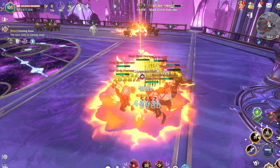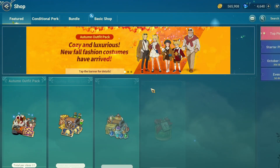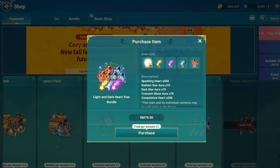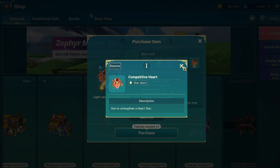Hello all and welcome to the Lane channel. In this video, I'm just going to show you guys the Heart Star Bundle. I bought one Heart Star Bundle here — it gives like 500 sparkling heart stars, with some star auras together with the competitive heart.